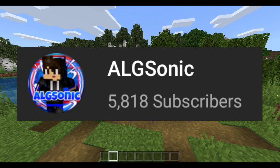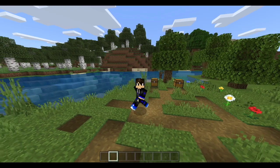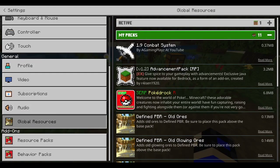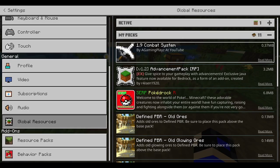We are almost at 6k subscribers, thank you all so much for subscribing and hitting the like button. Hit the like button on this video! So we've got the 1.9 combat system, aka the Minecraft Java Edition current combat system. It is made by A Gaming Player, as you can see there. This is the add-on — the link will be down in the description if you want to download it.